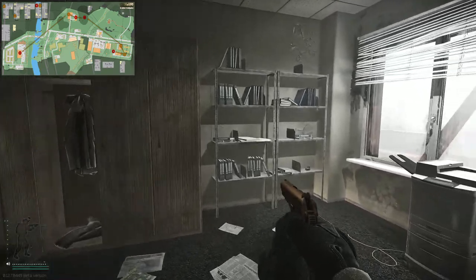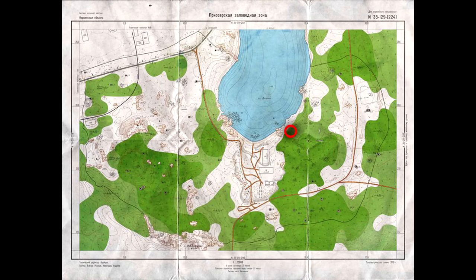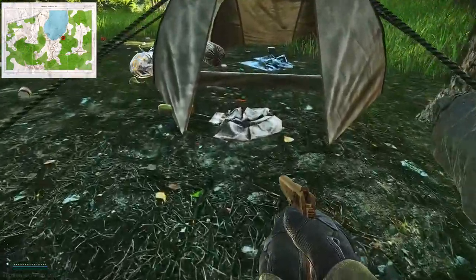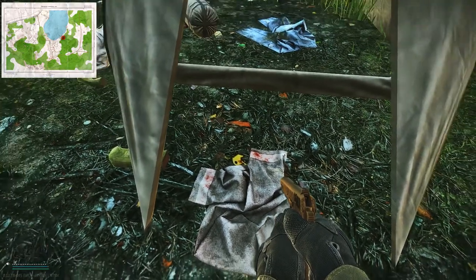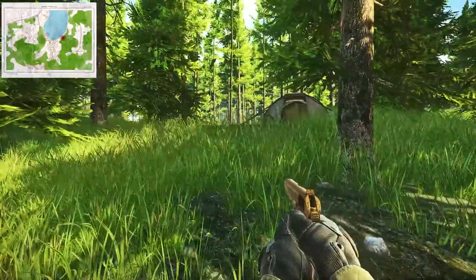Now we're moving on over to Woods. Woods is going to be really simple — it's only one spot but it does seem like a pretty consistent place to find flash drives. It's not guaranteed, but it seems like every patch people find them here all the time. We're over on the half of the map that has the outskirts and the logging camp. It's going to be this tent right here, right on top of these clothes — that's where you're going to find a flash drive spawn. Unfortunately if you don't spawn in this area it's pretty commonly looted already.